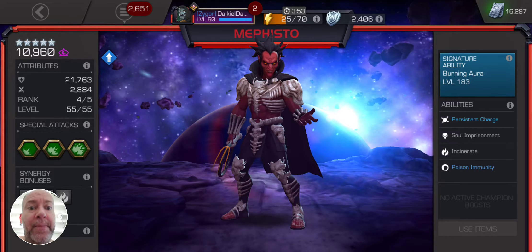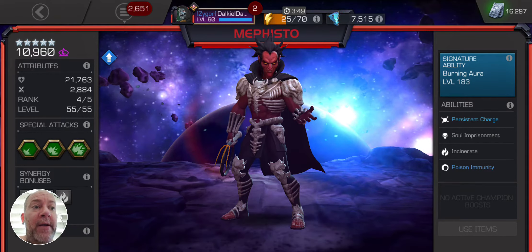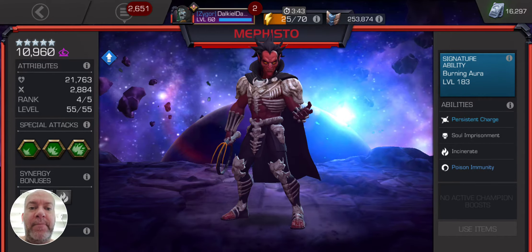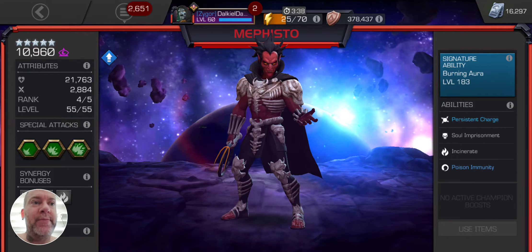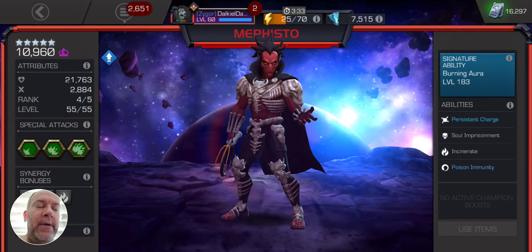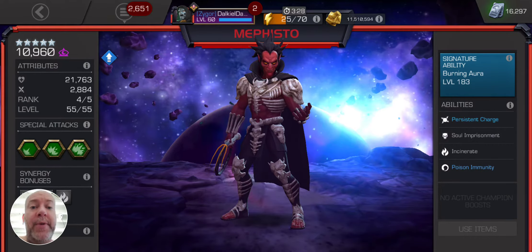Iceman and Hyperion — those are two good examples. Hyperion won't get his annoying cosmic buffs — you know, 'I'm so awesome, I'm just going to keep getting specials.' And Iceman won't launch his frostbite or whatever.